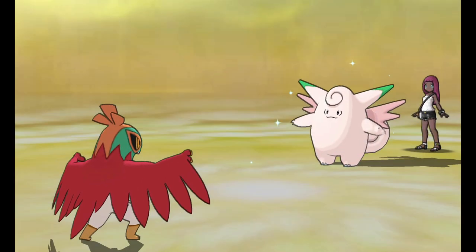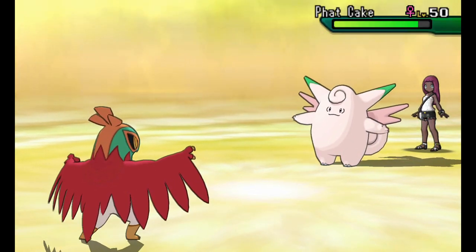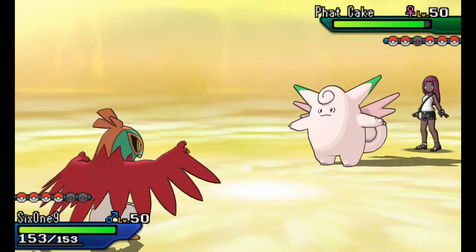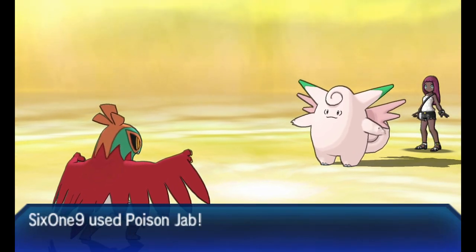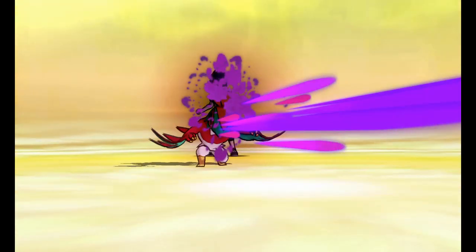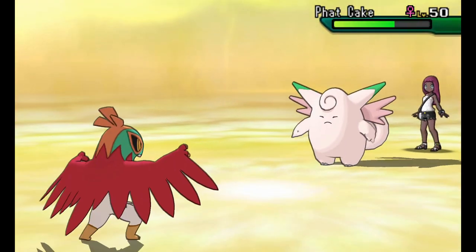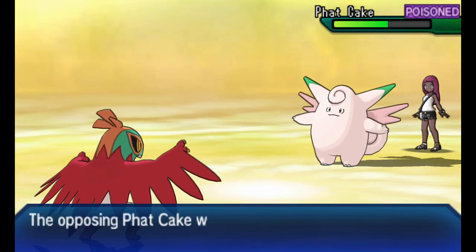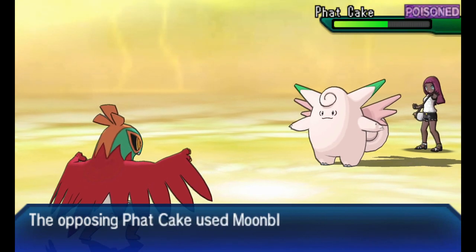Unaware Clefable is another Pokemon you've got to watch out for, because like I said it ignores stat changes whether good or bad. Poison Jab coming in - because it's ignoring the Swords Dance it's not going to do much to Clefable. Clefable is just going to laugh at it and Moonblast is going to take out my Hawlucha. I at least poisoned it, but I was hoping to take it out and get the sweep going.